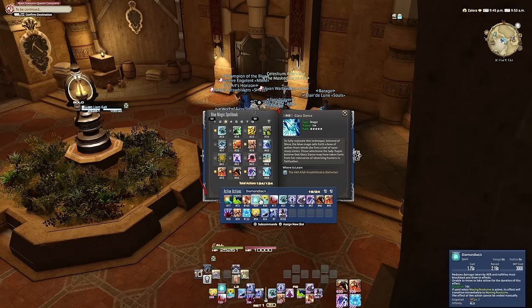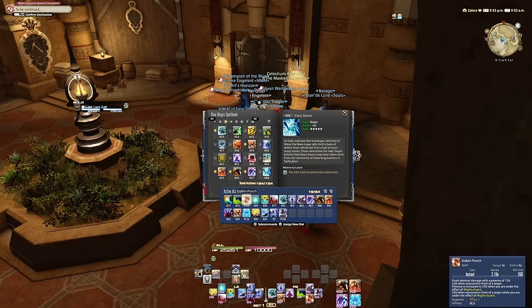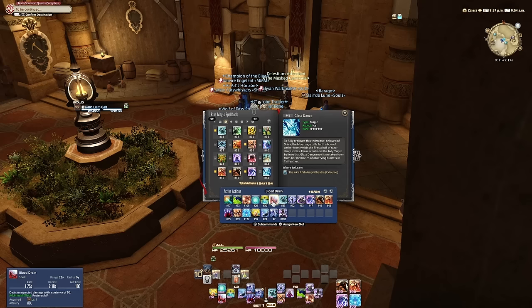Like I said, we're going to have Diamondback. For a safety strat, we're going to bring Mighty Guard. One thing that's cool about Mighty Guard is that Goblin Punch actually does more damage under Mighty Guard. It does less damage than without Mighty Guard, but it will do almost as much — 321 under Mighty Guard. When we account for the Mighty Guard buff, that's 60% of 320, which is 192. So it's about 28 potency less.